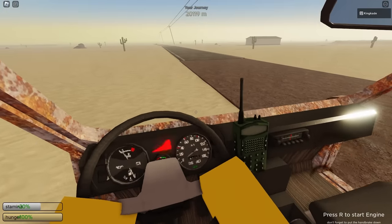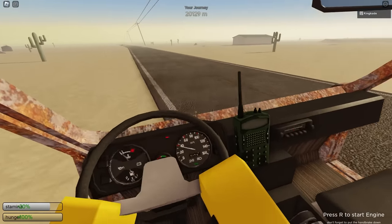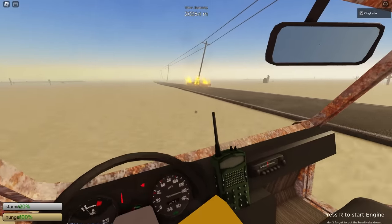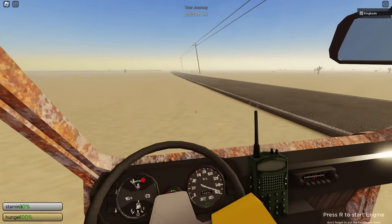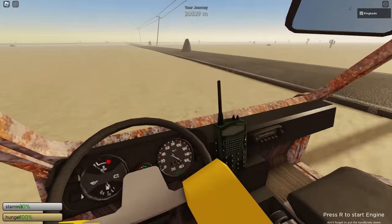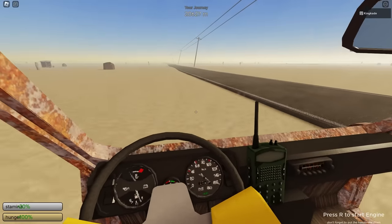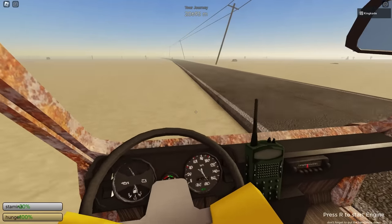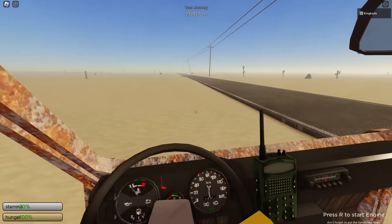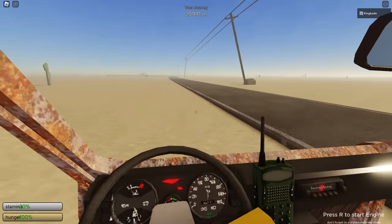Let's continue driving so we don't have to stop for a long time. In the newest update, pretty sure they made it so you lose less gas and oil. We haven't lost a single drop of oil since the 15,000 meter mark, which is pretty insane. We have a full tank of diesel that barely runs out so we shouldn't have to stop for a while - let's just keep driving.